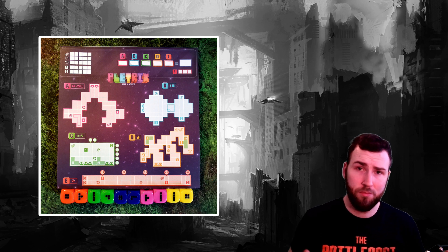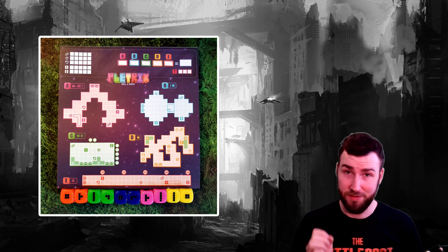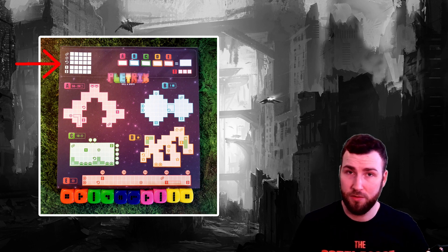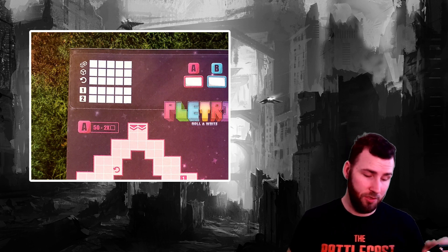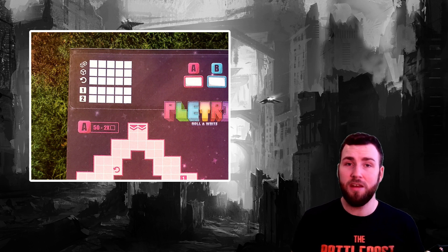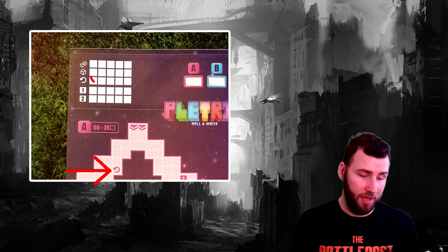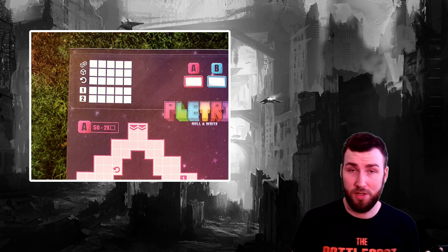Beyond the scoring areas, the biggest spicy aspect in my opinion is the powers that you can unlock. These powers are located in the top left corner of your player sheet. To unlock one, you simply have to fill in a square with the associated power symbol in any of the play areas. For example, in area A, if I put a shape that covers a re-roll symbol, I fill out that symbol in my player power area and can use it whenever I want.